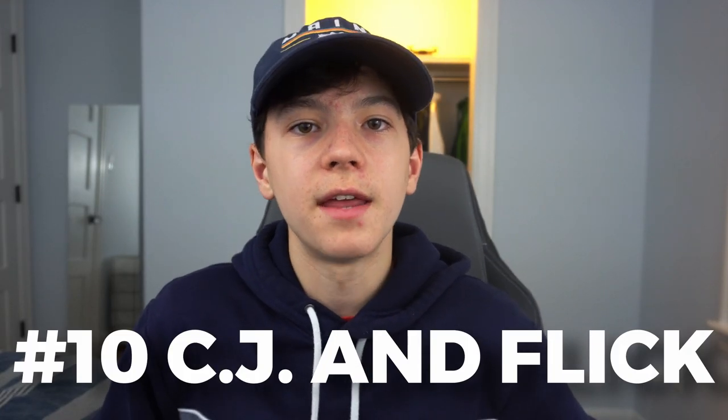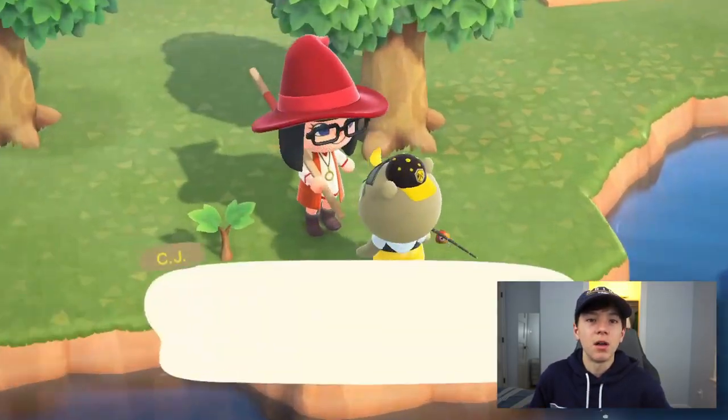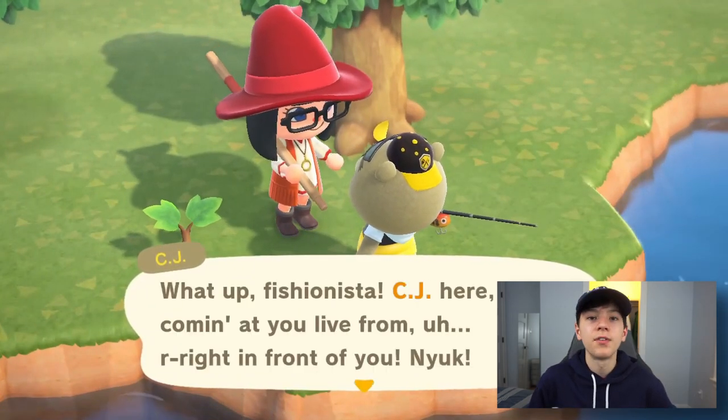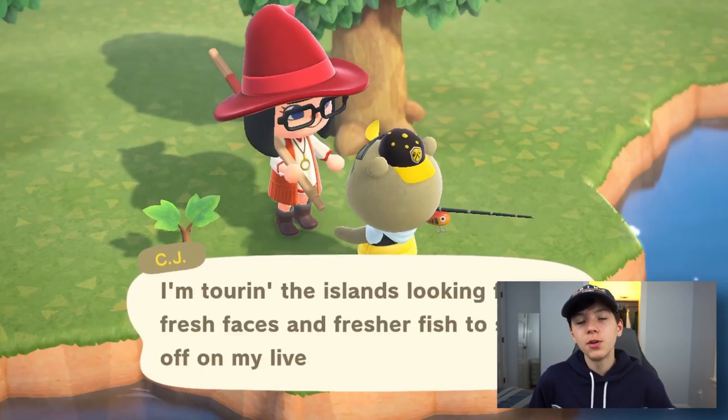Number ten: look out for CJ and Flick. These guys buy bugs and fish for 1.5 times what you'd normally sell them for — CJ buys fish, Flick buys bugs. So if you're stockpiling tarantulas, instead of getting 8,000 bells each you'll get 12,000 when Flick visits. They also host tournaments where you can win exclusive items, so definitely participate if you have the chance.